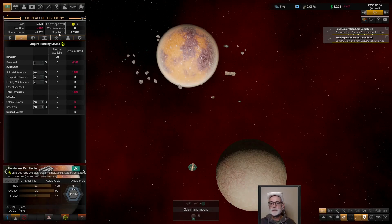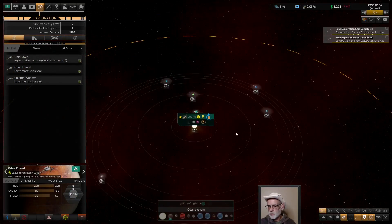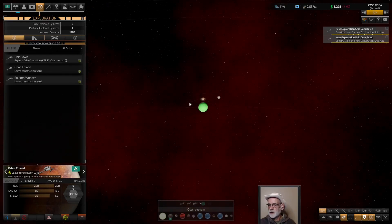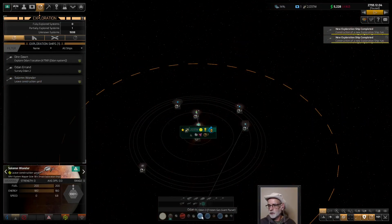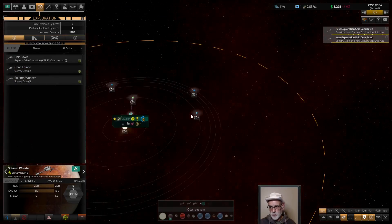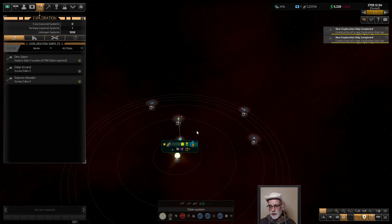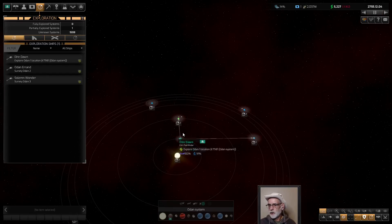Our exploration ships are done. First one - we're going to look for fuel first thing. The innermost gas giant is usually your fuel, not always. So we're going to come over and scan that one. Grab the other constructor where the next one is - do the first two, hopefully get lucky and find fuel right away. It's either buried deep or sometimes can be not in the system at all.